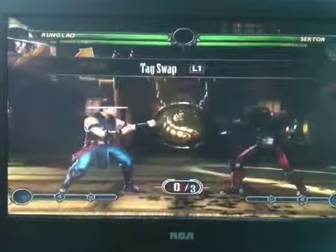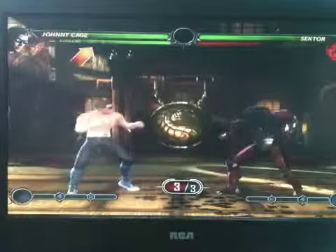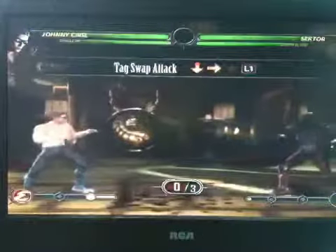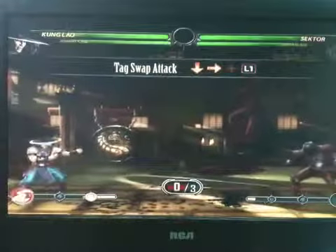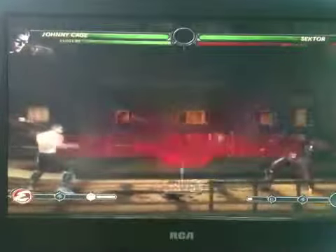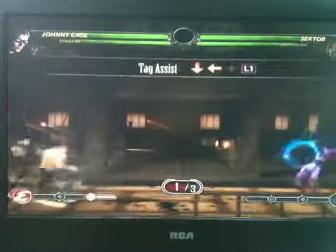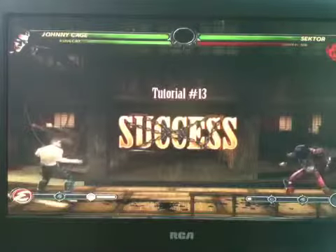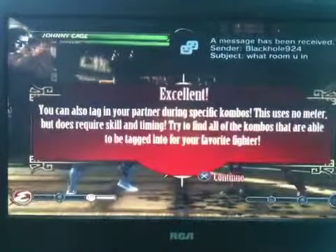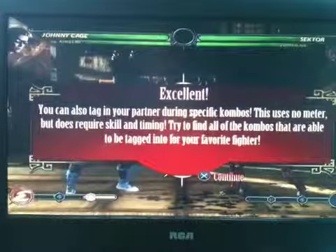Tag Team mode allows you to swap out fighter positions. Press L1 to swap out. Tag assist is down-back L1, tag in is back L1, and tag attack is down-forward L1.